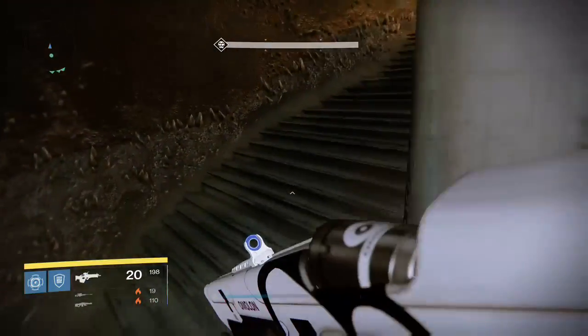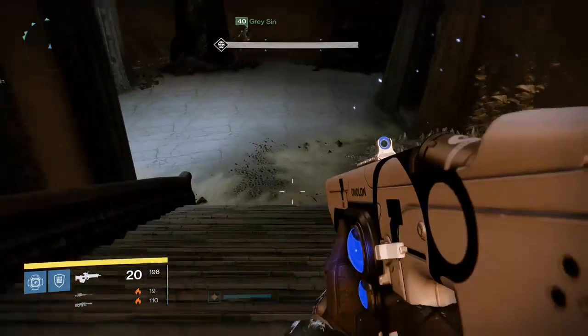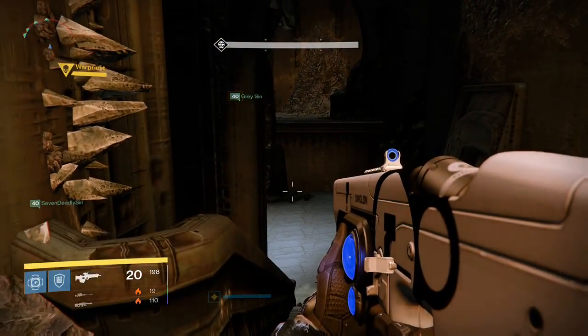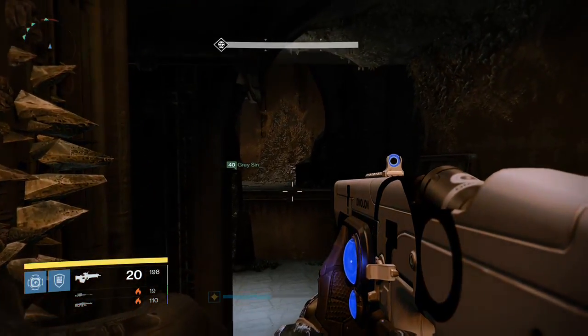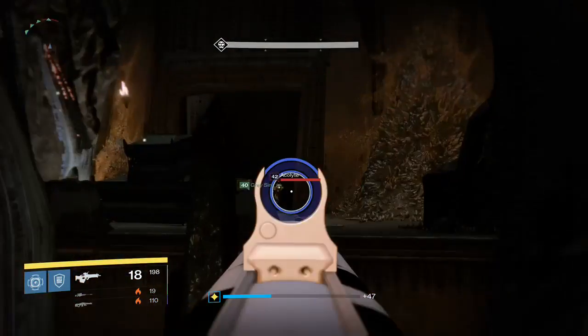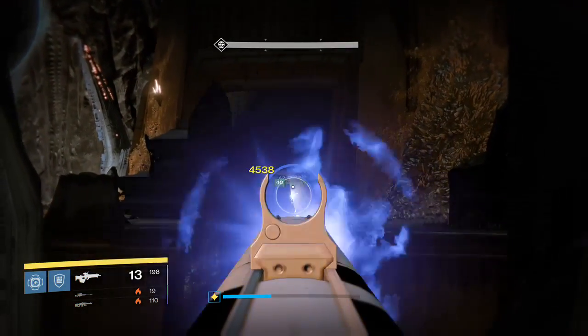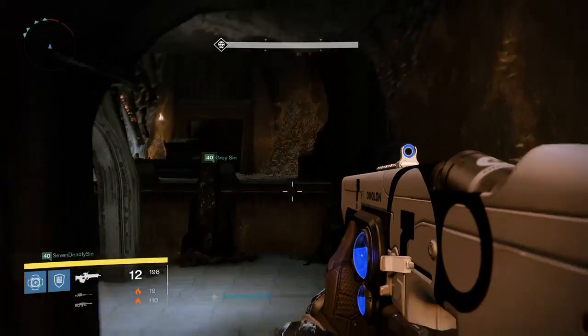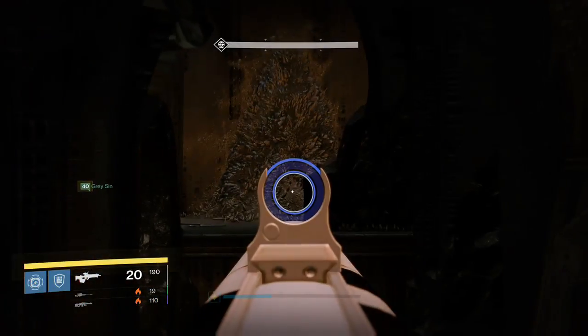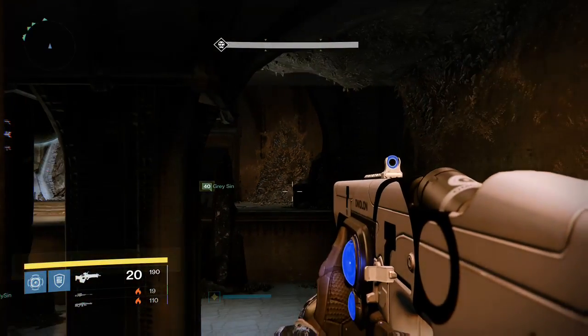For our team we had three hunters, all using Night Stalker. We had two titans — you don't really need two titans, you just need one that has at least Weapons of Light bubble. Me and Gray were the designated titans on this raid, and we had one warlock. I think the warlock was the one calling out platforms, but a hunter can also do the call-outs, so that's fine.